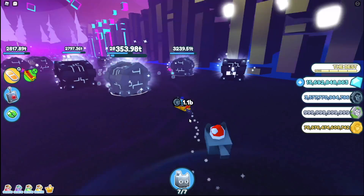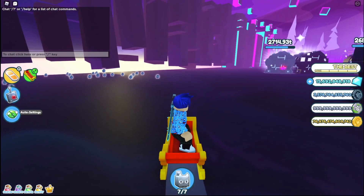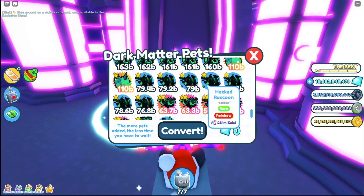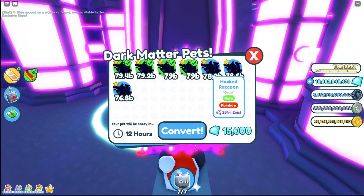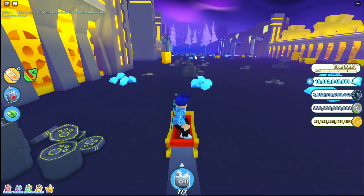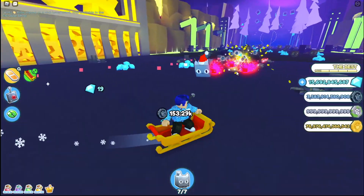The third quest is to convert three pets to dark matter — that might be kind of difficult. If you want to get access to this world, all you have to do is put a bunch of low-level rainbows in. When it says 'ready in 30 minutes' you click that — that's the shortest time you can make it. That's how you get through the hacker portal fast.